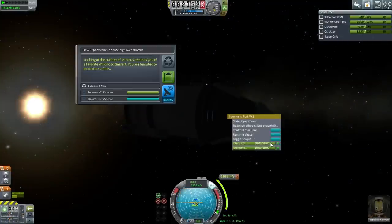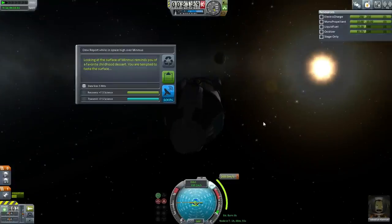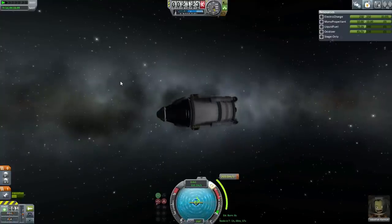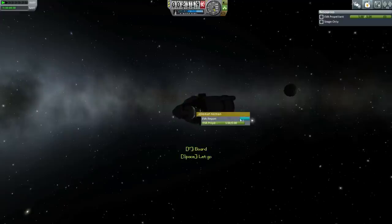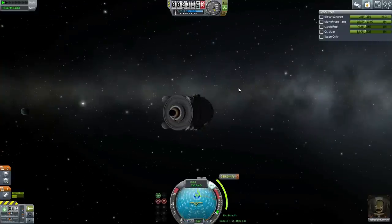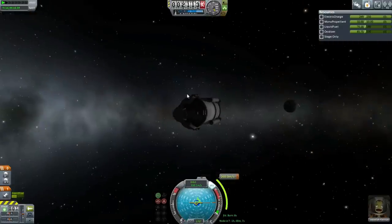How about a crew report? I took off the antenna before we upgraded the VAB and forgot to put it back on. We've got to try an EVA. EVA report — keep the data: 'High over Minmus.' We haven't done that before. SAS can be re-engaged. We should put a probe core on there just so SAS remains engaged when Jeb is outside. Let's get into orbit.